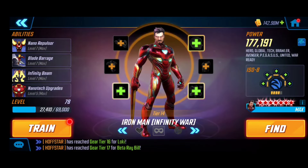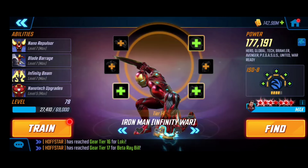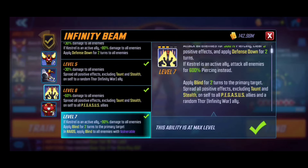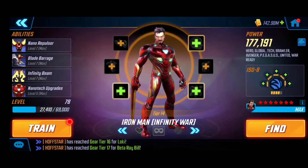For the rest of the characters in terms of T4, you just want to make sure you're hitting the minimum nodes. Iron Man Infinity War's passive grants an additional 30% damage — pretty big. I also like his blind ability because it applies blind for two full turns, which is going to allow your team to really survive.